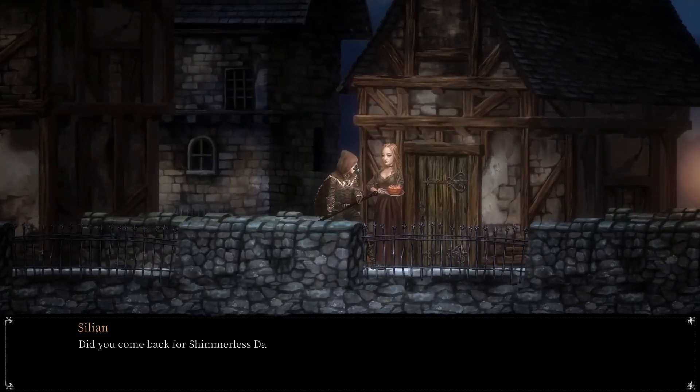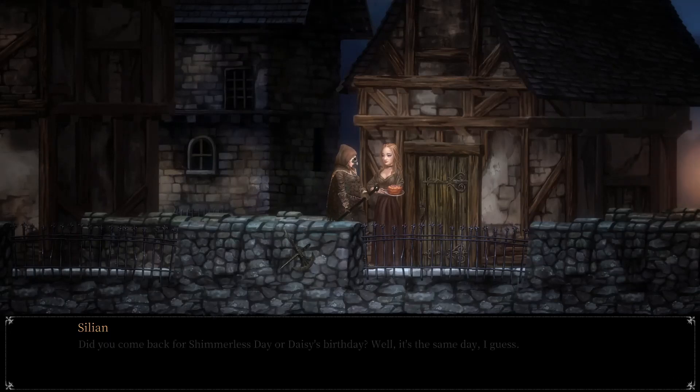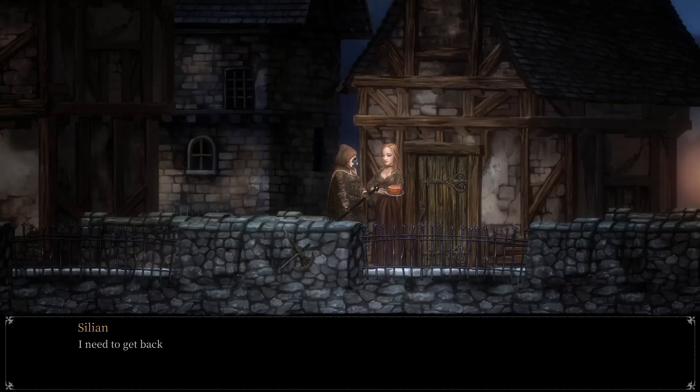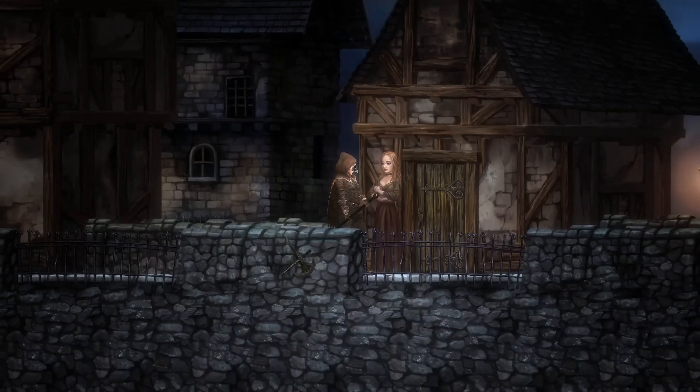An NPC asks: 'Weird, isn't Daisy home? Did you come back for Shimmerless Day or Daisy's birthday? Well, it's the same day. Daisy wrote me a letter asking me to return home. Can you help me give your little sister her cake? I made it for her — you can try some first if you'd like. Daisy deserves to be happy — quick, go home and surprise her. I need to get back to the tavern — you should come by for a drink sometime.'